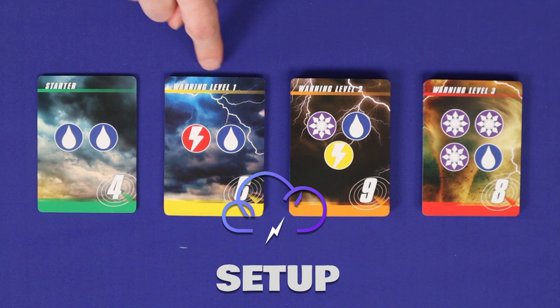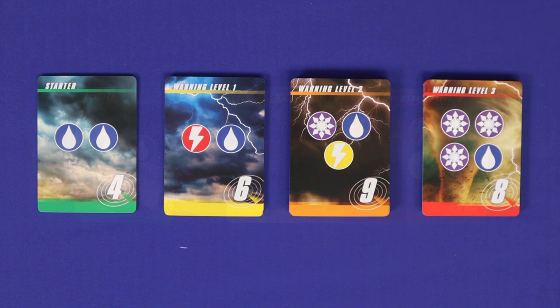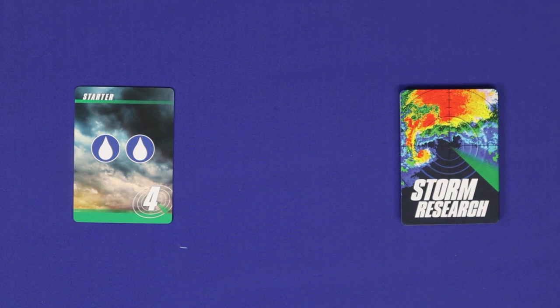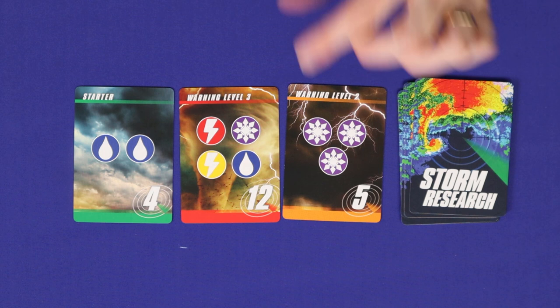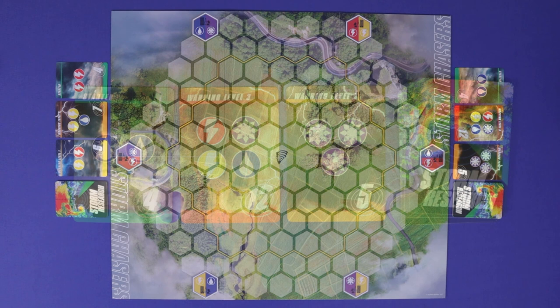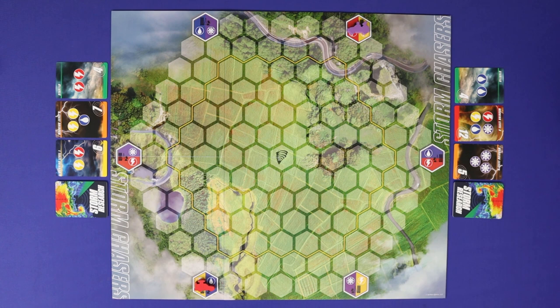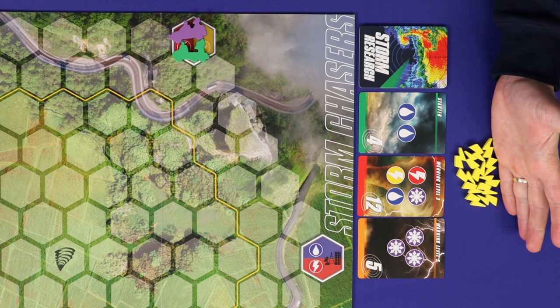To set up, separately shuffle the storm cards into four decks based on their colour: starters and level 1, 2, and 3. Deal each player one starter, two level 1s, five level 2s and four level 3s. The eleven non-starters are shuffled into a face-down pile and then two are flipped face up alongside the starter. These will be the storms that the player is trying to research at the start of the game. Lay out the board and then each player takes a vehicle pawn and places it onto any one of the research stations of their choice on the edges of the board. Multiple players can occupy the same space.